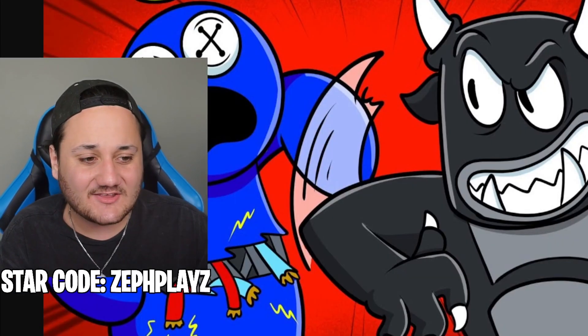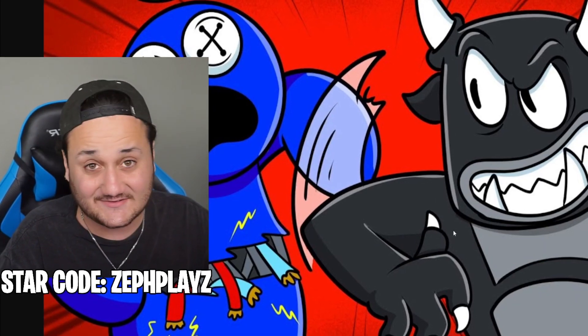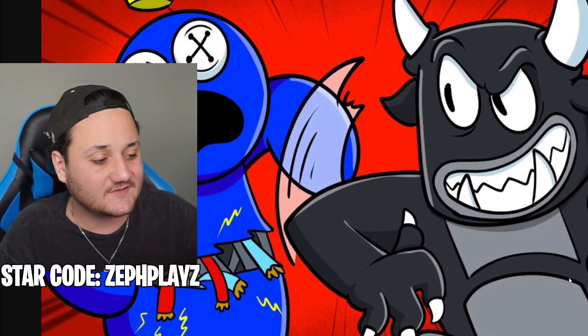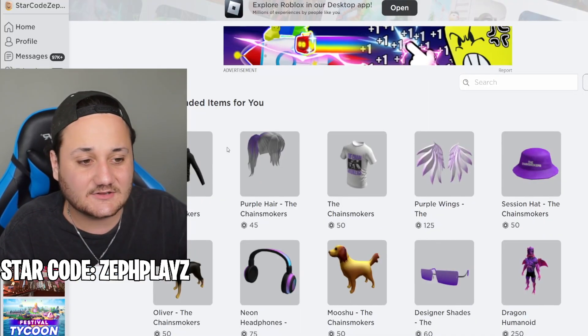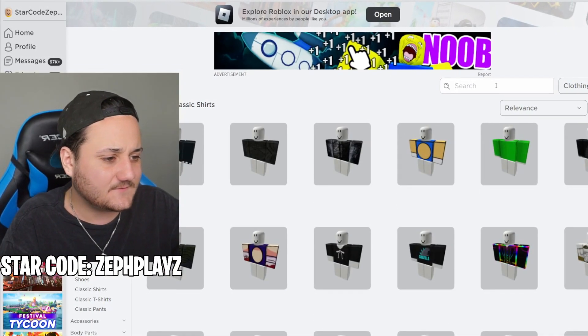Next up, we're going to go to avatar shop and start looking around for the beginning things. Since he is sort of a monster — a big monster — he doesn't quite look like a friend, but we have to find things like the shirt and pants, and obviously the head. The main part's going to be the head, so like some horns, maybe some ears, and a crazy looking face. Let's go ahead and go to clothing, go to classic shirts here, and let's see what we can find.